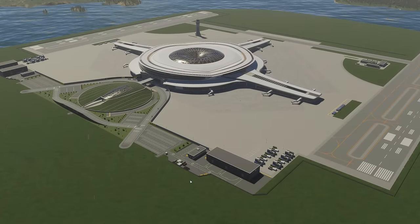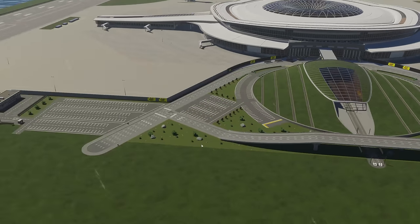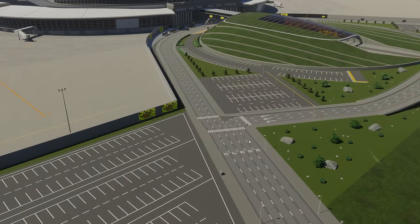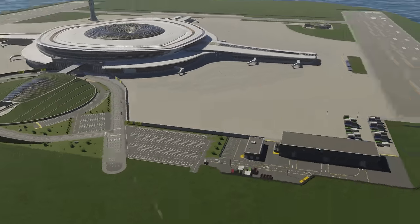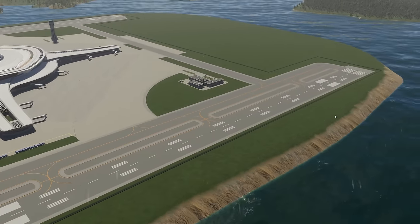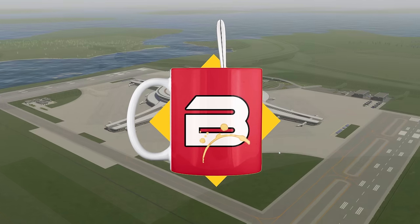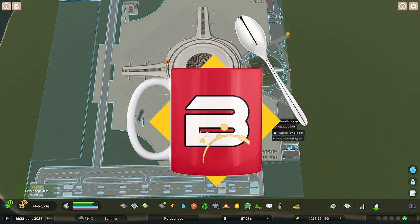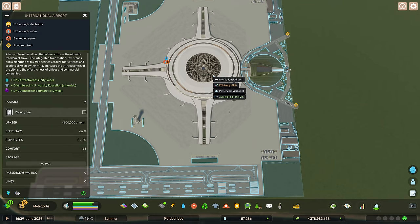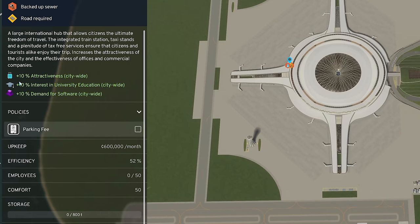Let's take a look at this building — it's a fine looking building! We've got a nice grass-covered top, trains coming in and out, parking, big fat roads going in and out, some cargo-type stuff with a separate road connection, and two runways. It's got a policy of a parking fee — we're going to keep that free because we're still making tons of money. It has some storage. It doesn't have any additions to add onto the building — I should have looked at that before picking it up.